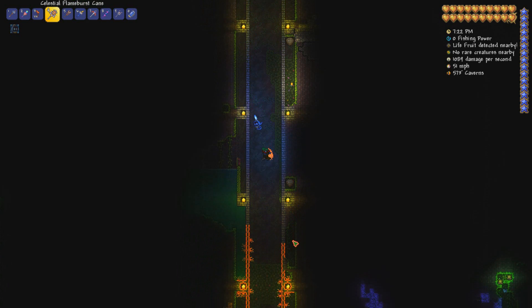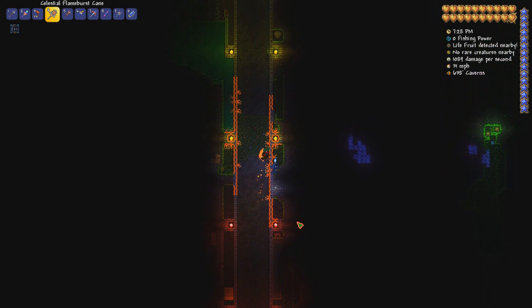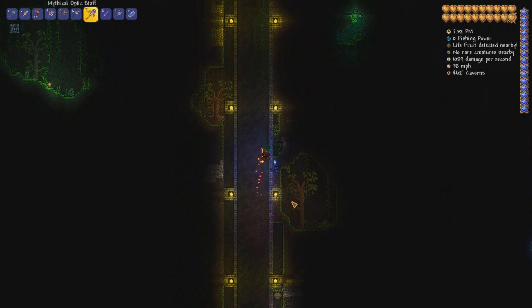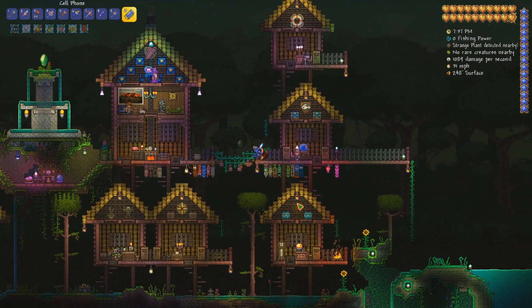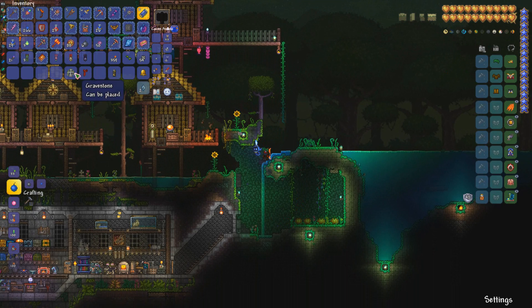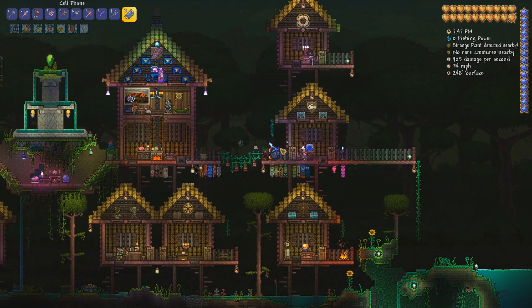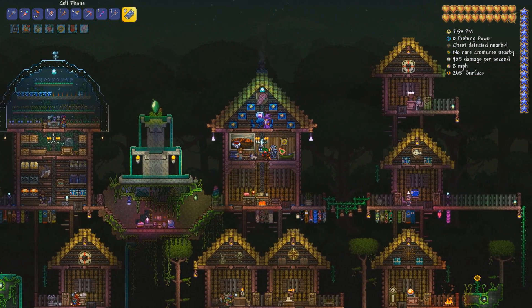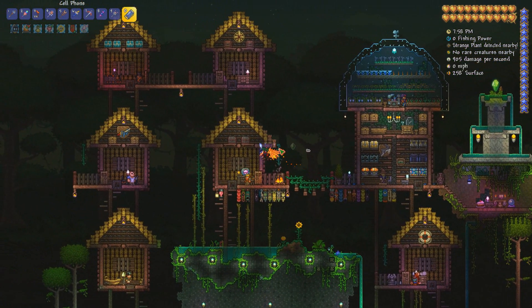Let's just check down here and see how the lava moss is going. It is spreading on both sides - that's interesting! It looks pretty good. It's probably going to take a while to spread down the whole length of the elevator though. I'll probably grind the Old One's Army a bit more while it's at stage 2, because I want to save up enough Defender Medals to go straight to Tier 3 sentries once we unlock Tier 3.